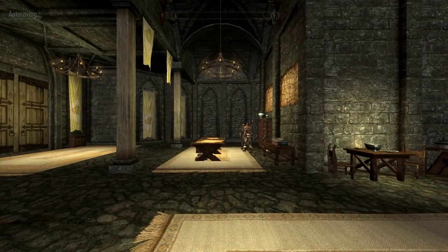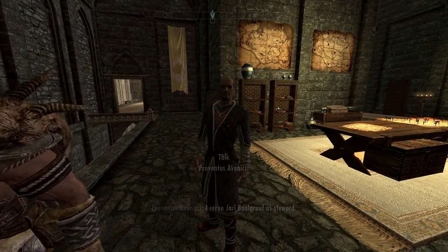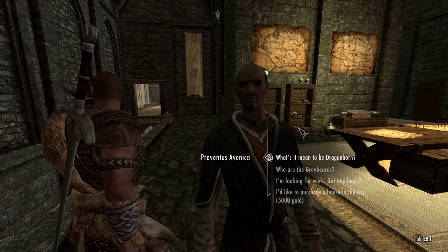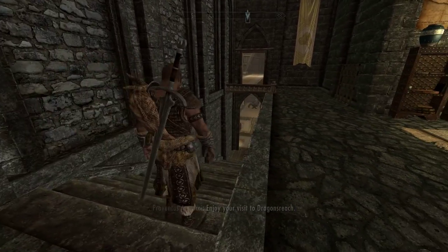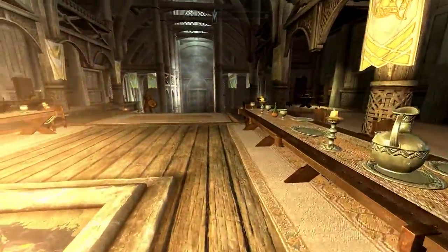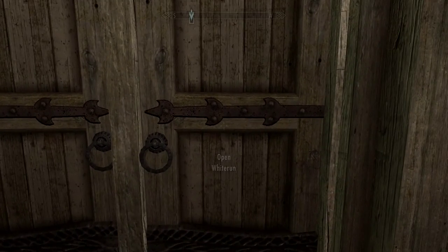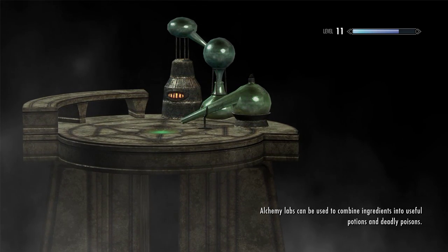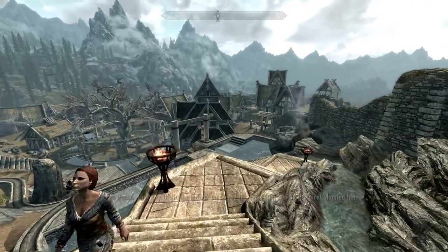Wait, wait, wait — we found him. I serve Jarl Balgruuf as steward. 5,000 gold to purchase the house. We are close but we are not quite there. I was right — I couldn't remember if it was 4 or 5, I thought it was 5. We will head back out into the city and maybe pick up next time. Take a look at what we can sell, what the merchants might be interested in that might give us enough to purchase Breeze Home.